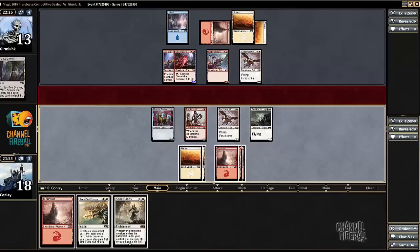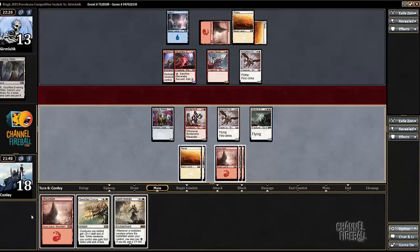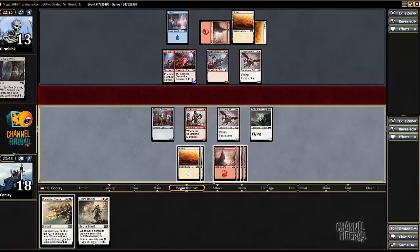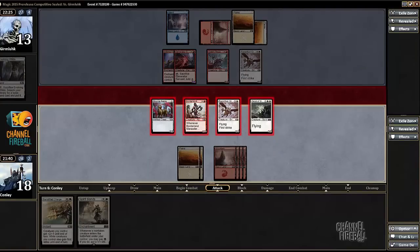This is a Spirit. I kind of want to just save the Sanctified Charge now — but I don't think I should. I think I should battle. He just played that Inferno thing and he doesn't have access to red right now.